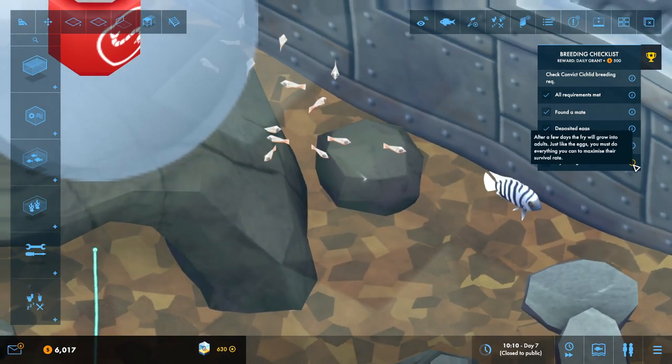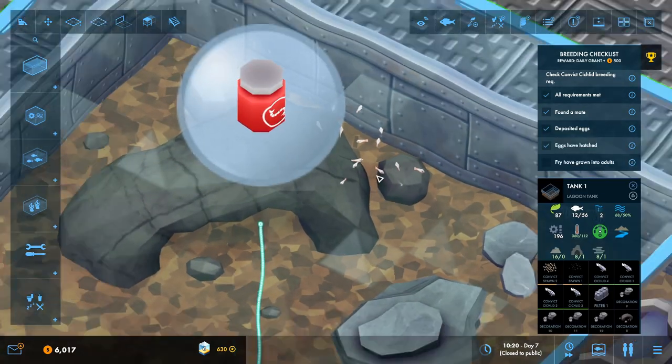The eggs have hatched! Little baby fry - little baby cichlids, amazing! After a few days the fry will grow into adults. Just like the eggs, you must do everything you can to maximize their survival rate.